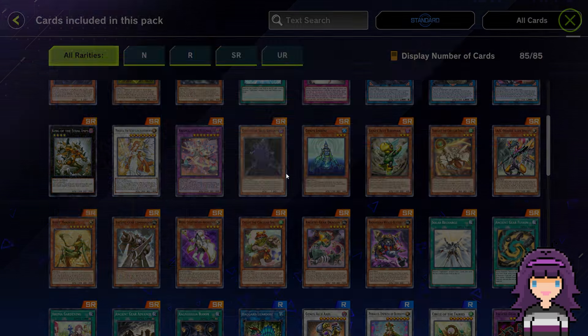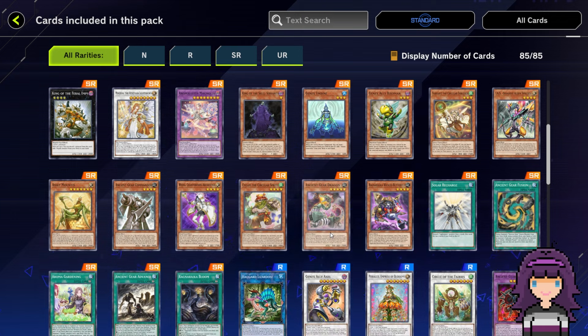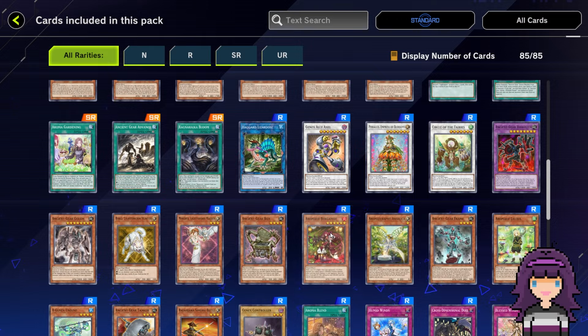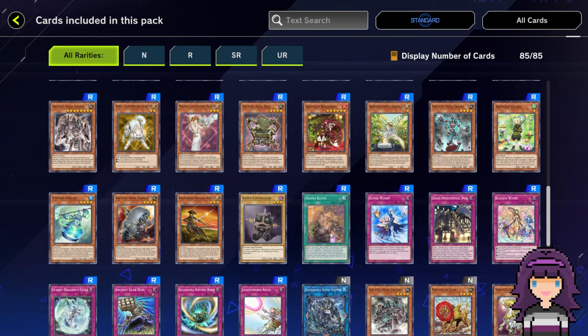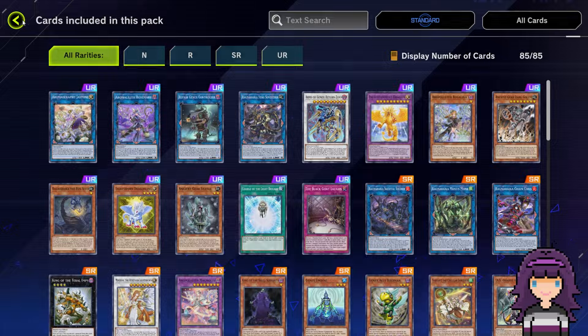I'm going to scroll through here — and why is King of the Skull Servants in this pack? That's funny. Just seeing if there are any other new cards really worth noting, like any one-offs or anything. I kind of don't see too much here, and we're down to the rares.